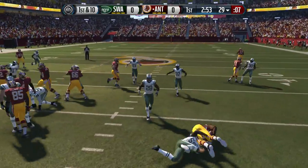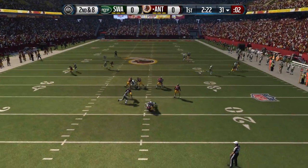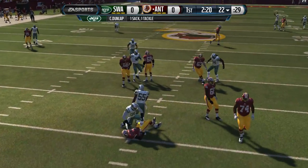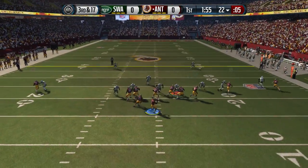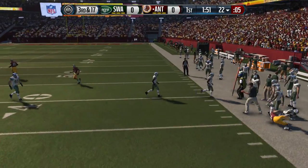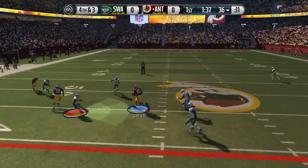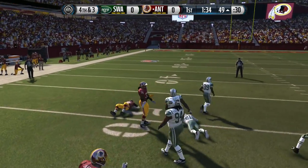Handoff to Steven Jackson — nowhere to go. 2nd and 8 now. What kind of blocking was that? Dunlap easily reached me for a sack. 3rd and 17 now. Pressure is coming. I kind of did like a comeback route with Jordy Nelson, but it was short. I decided to go for it — taking a risk early on in the game here. That is too easy though.